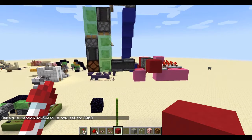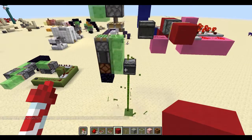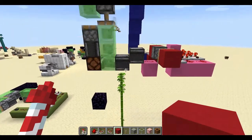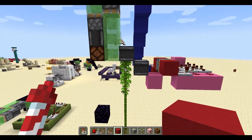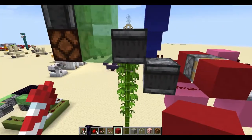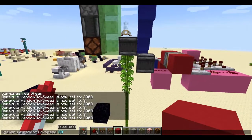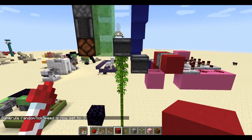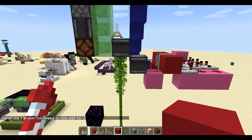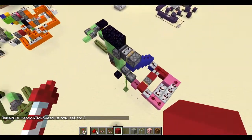I did get a problem when testing this: the random tick speed was so high that the bamboo sometimes grew up just underneath the other flying machine, and it didn't have time to reset itself. But the chances of that happening under ordinary circumstances is very low.